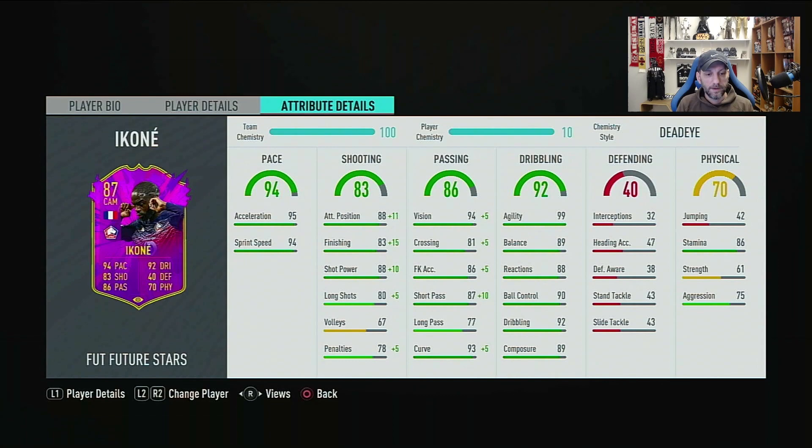His details look very nice. Pace is overall 94 with 95 acceleration and 94 sprint speed — fantastic for a CAM, you rarely see any CAMs with this much pace. Shooting overall 83; I applied a dead eye to this card: attack positioning 88 goes to 99, finishing 83 goes to 98, shot power 88 goes to 98, long shots 80 to 85. Passing overall 86 — could be a bit higher for a CAM but still looks good. Vision 94 to 95, crossing 81 to 86, short pass 87 to 97, curve 93 to 98. With the dead eye he gets short pass 97, curve 98, and vision 99.